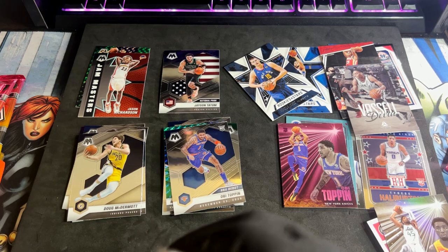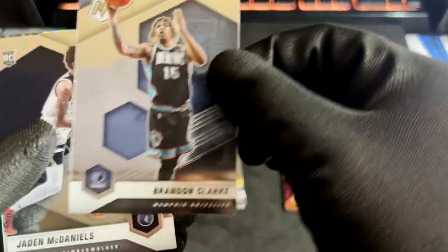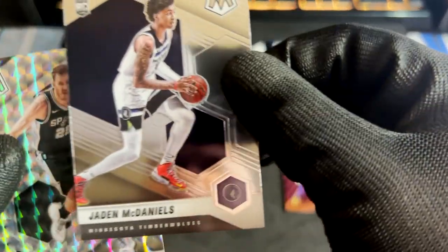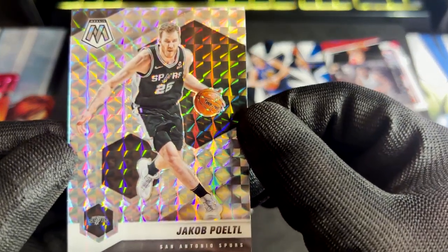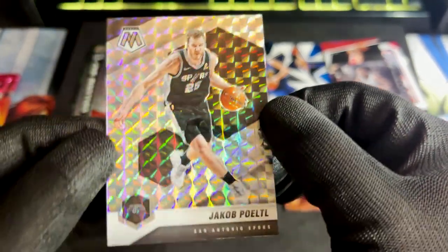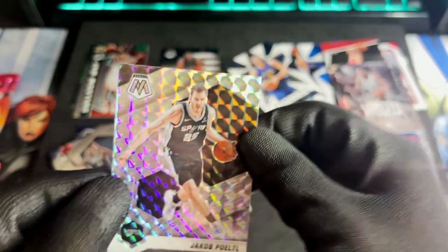I have another prism here. Karis LeVert for the base. Brandon Clarke. Jaden McDaniels for our rookie card. And Jacob — I don't know how to pronounce it — Gilgeous-Poeltl? Jacob Poeltl — for the prism.